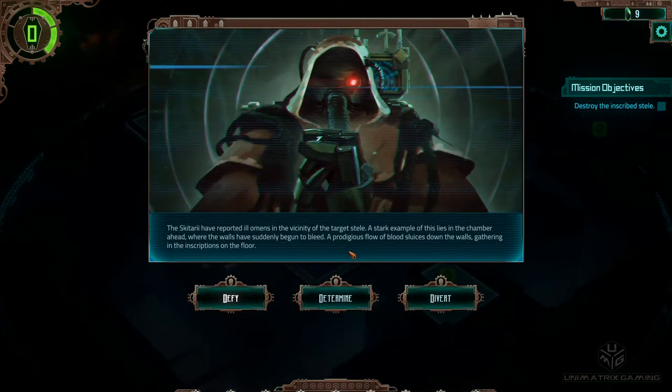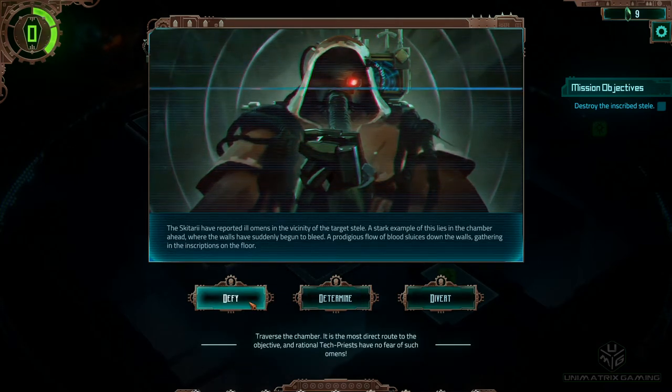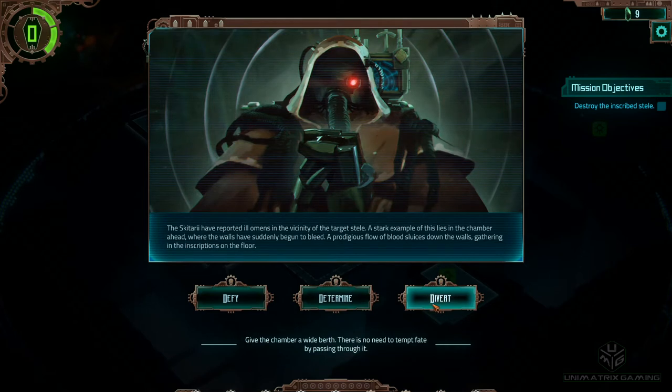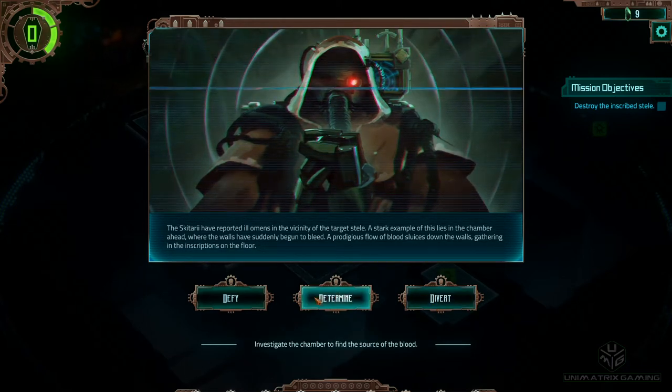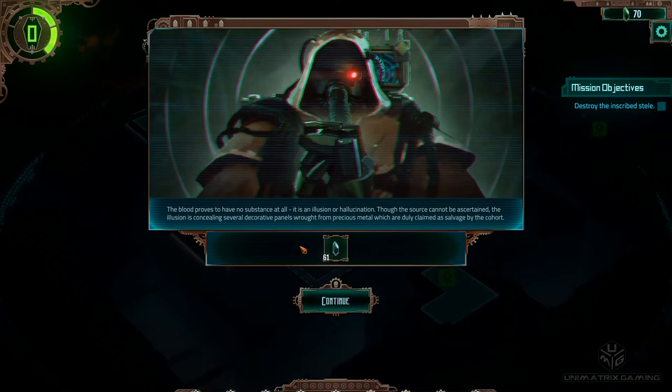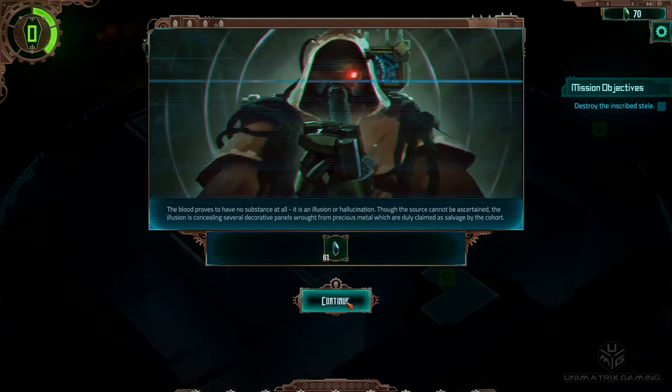The Scutari have reported ill omens in the vicinity of the target steel. A stark example lies in the chamber ahead where the walls have suddenly begun to bleed - a prodigious flow of blood sluices down the walls, gathering in the inscriptions on the floor. We can investigate the chamber to find the source, or divert and give it a wide berth. I'm pretty curious - the blood proves to have no substance at all, it is an illusion. It was concealing several decorative panels wrought from precious metal, which are claimed as salvage. So we've got some bonus Blackstone - wasn't too bad.